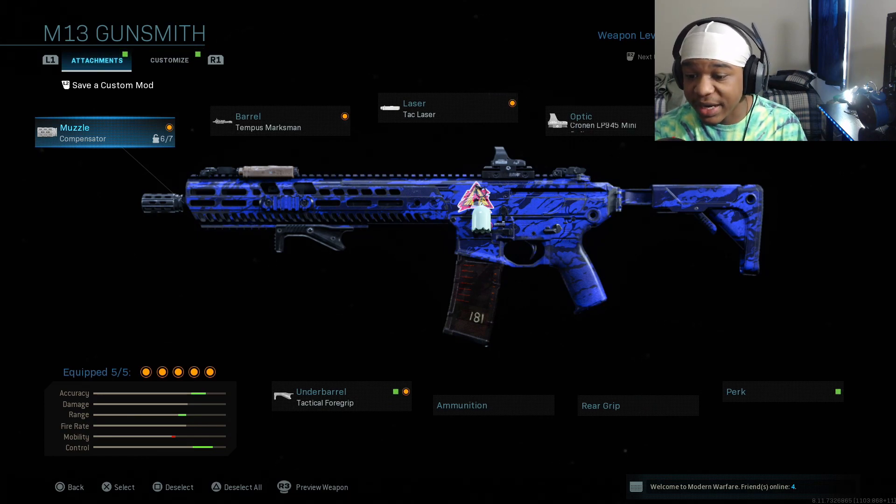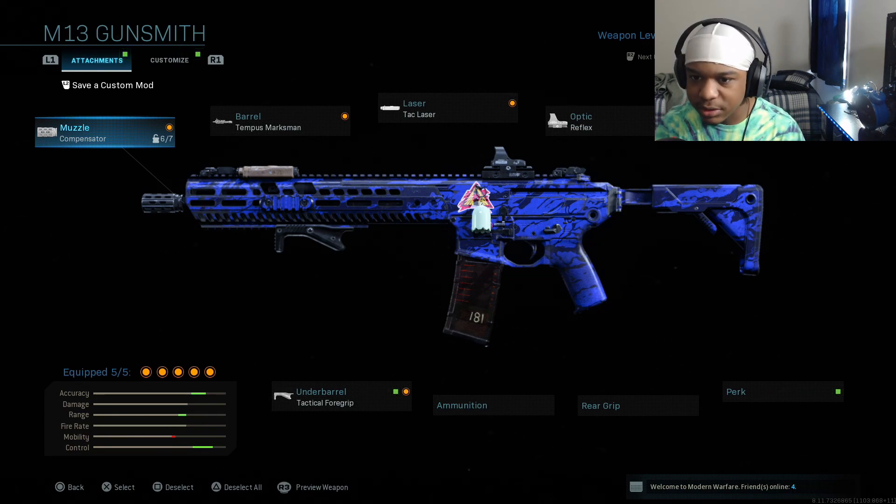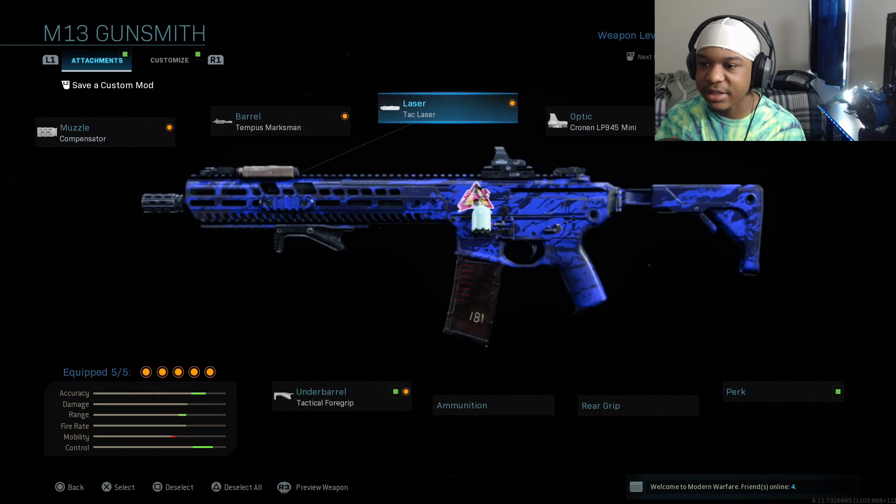So let me tell you what's on it. We got the Tactical Grip, you can use any sight that you want but I just have a sight on it, Tac Laser — I think it's the second one, yeah it's the second Tac Laser. Then we have the Marksman barrel, which boosts the control on the gun by a ton, and then we have the Compensator muzzle which boosts it up a little bit more, which makes the gun have no recoil. You have to use this class setup.